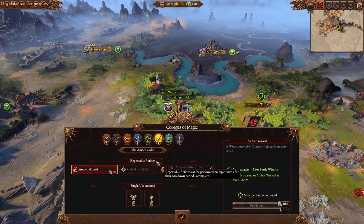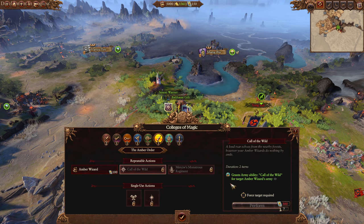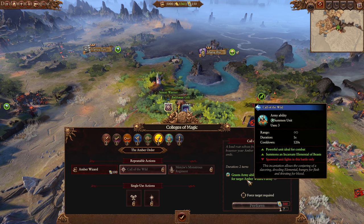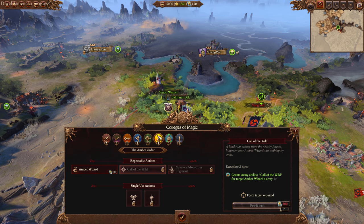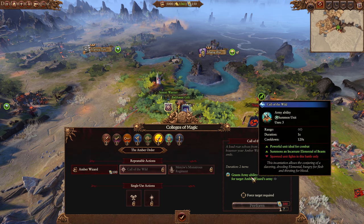Beast magic - little Amber Mage. Call of the Wild for Amber Whisper - three uses with a two-minute cooldown. Three uses of an Elemental Beast Incarnate - that's sort of useful. The Amber Wizards got a Hippogriff before too, so they got a good mount as well.